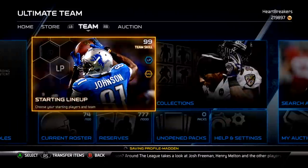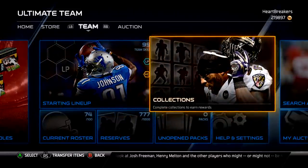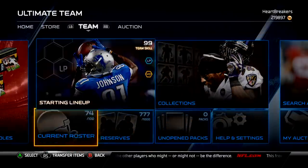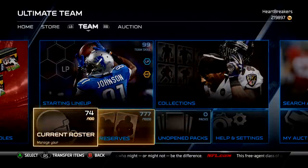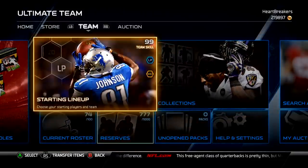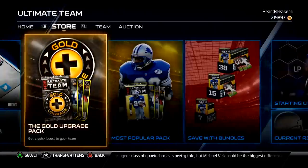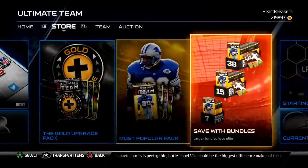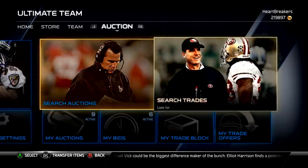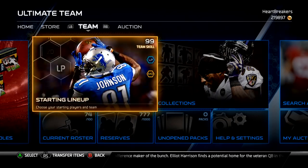I don't know what you get if you hold on to them for the draft. They give you something on draft day when they come out, if they're drafted. If the player you have is drafted — like if you had the Jadeveon Clowney Texans and the Texans drafted Clowney number one overall — I think you get like a coin reward and maybe a card, something like that. We'll find out more later.